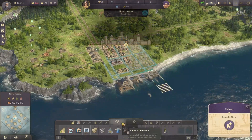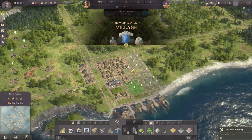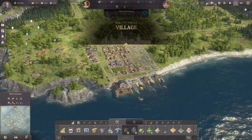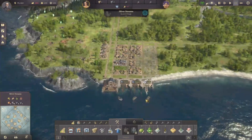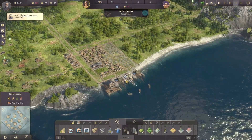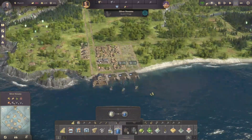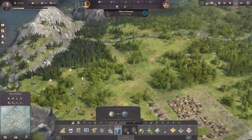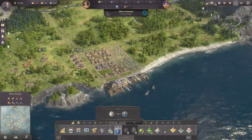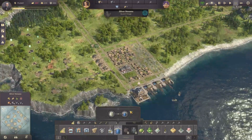We've reached a new milestone and now we're getting quite a good production of timber. So after the fisheries, what we also want to get is the clothing — the framework knitters — which I'll do a little bit further up on the other side of the island. I want to try and move as few buildings as possible.